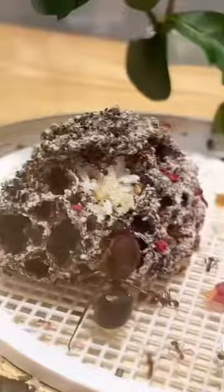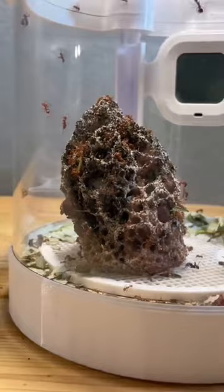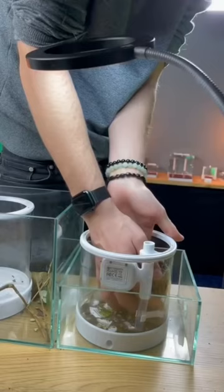The colony quickly grew a big fungus and started having a lot of baby ants to feed. And as I kept feeding leaves, the fungus grew bigger and bigger. But the ants really wanted to escape, so I had to move the fungus from one pot to another to have a fungus pot and a leaf feeding pot.